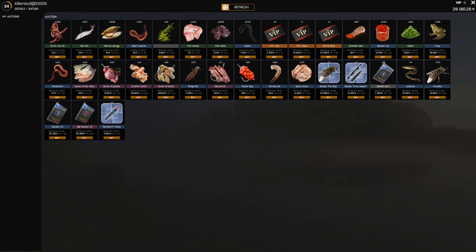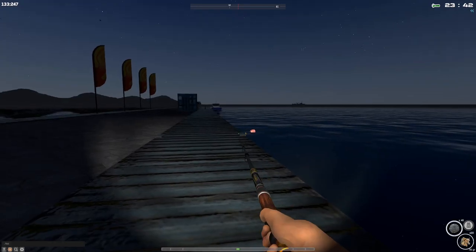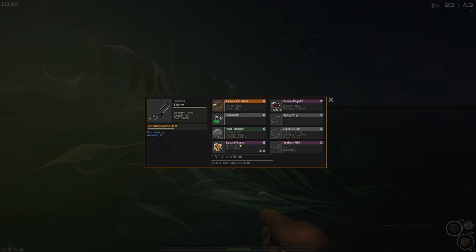Mollusk pieces are now down to 23 silver — I bought 80 or 90 pieces at 23 silver per piece. Last time I fished for sturgeons on stream, they were about 75 silver per piece. So if you want to go sturgeon fishing, now is the time, and as time goes on this price is going to drop even more.